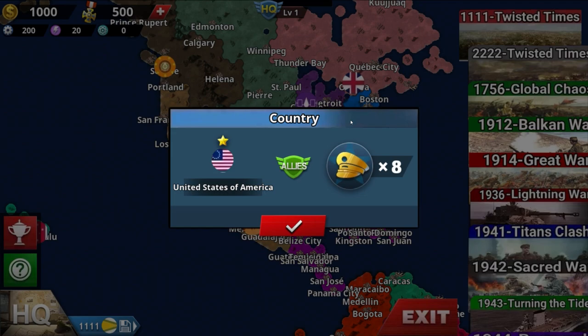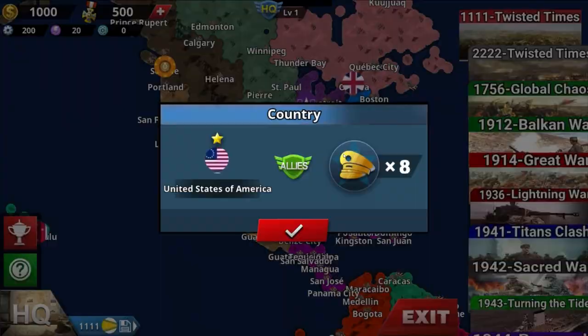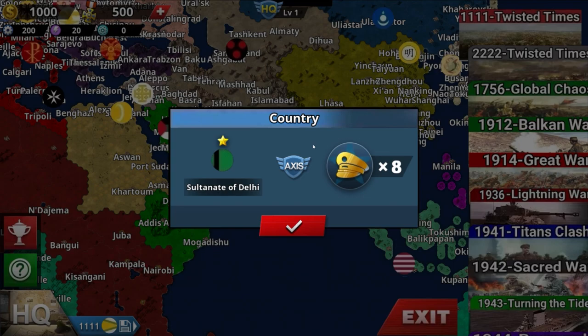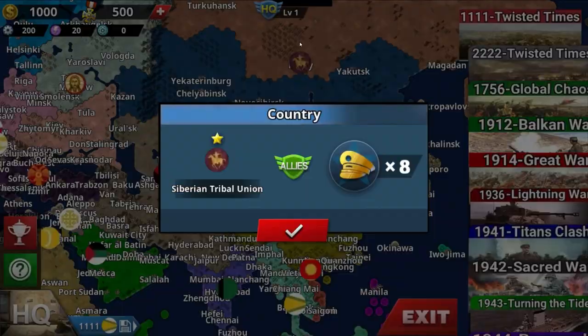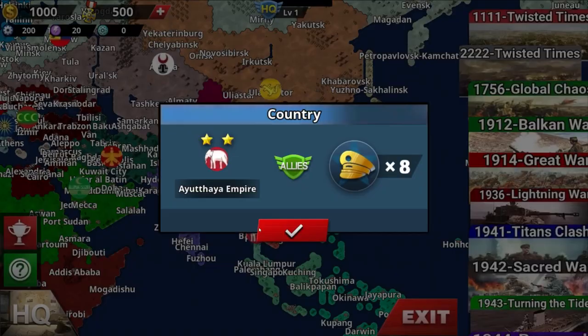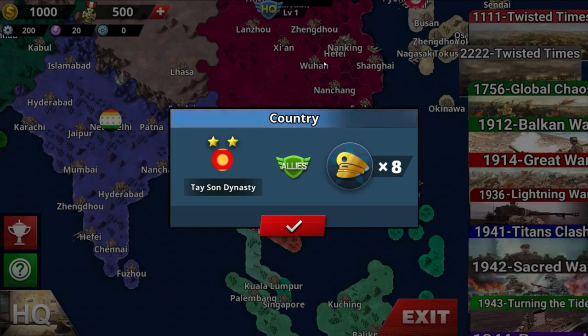You got Cherokee natives, Aztec Empire, the Iroquois Confederacy, United States of America — should have been the 11 states but it's actually okay. Kingdom of Spain is kind of big. Sultanate of Delhi. Timurid Empire — the remnants of the Mongol Empire. Siberian Tribal Union, which is actually good. And Polynesia. That's Twisted Time One.